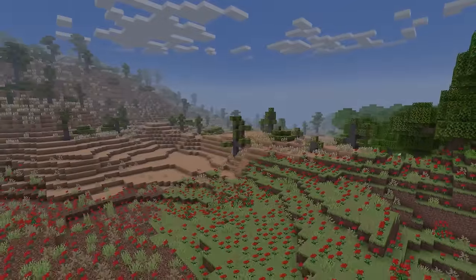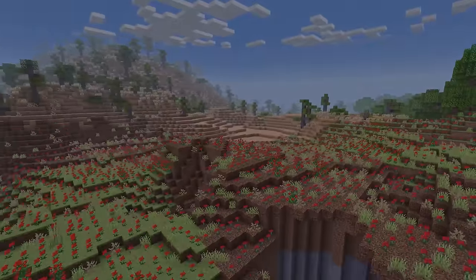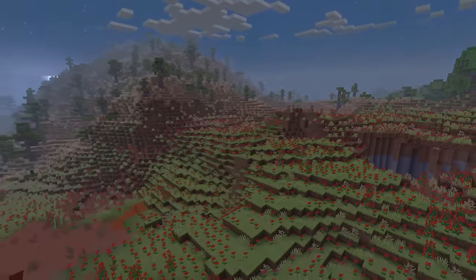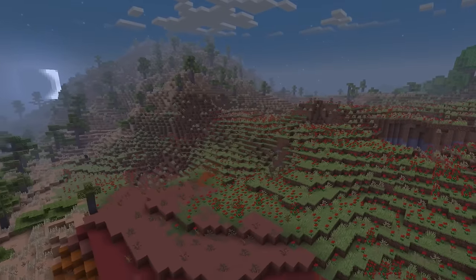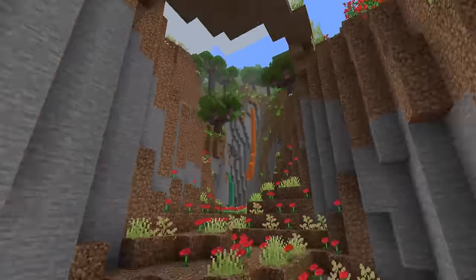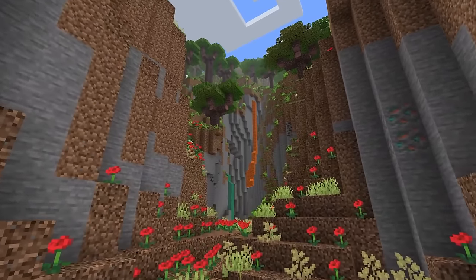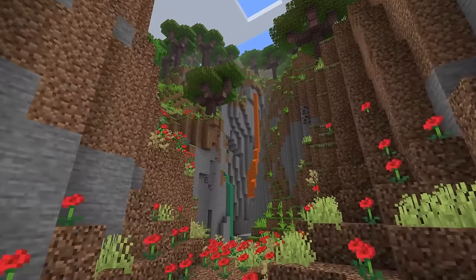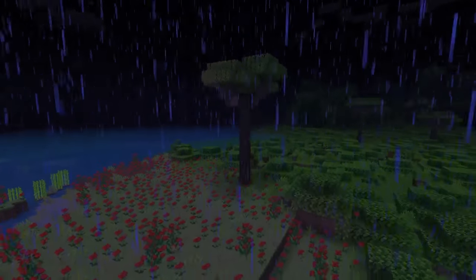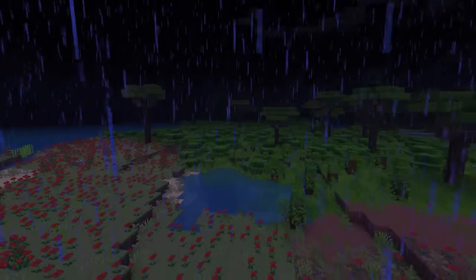Much like the Lavender Field, the Lush Savannah is filled to the absolute breaking point with poppies. Unlike the Lavender Field, these don't integrate into the environment quite as well. For one thing, the poppy sprite is significantly smaller, so it feels like it dots the landscape rather than filling it out. For another, the ground is covered in coarse dirt — an already noisy looking block — alongside shrubbery. Throw poppies on top of that and the whole thing feels a bit messy. Whilst I acknowledge these flaws, I don't majorly dislike it. The palette overall is quite nice; it could just be executed a little better.